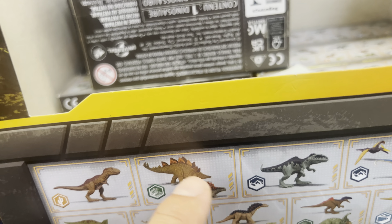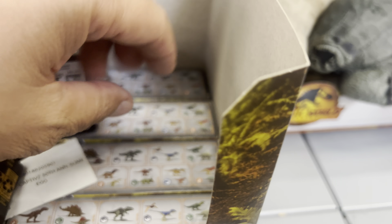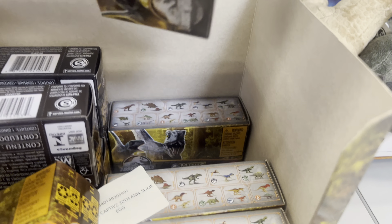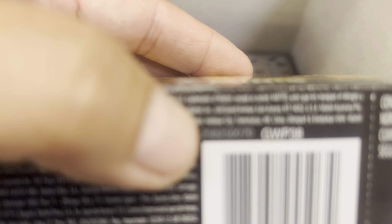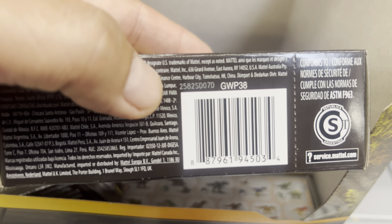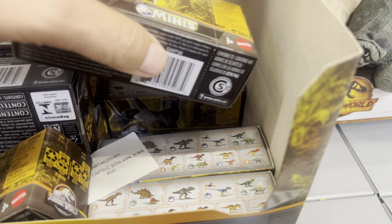So these Minis are $3.97. That's how you get each one of them. Look at the QR code, and next to the number — see, that one's 05D. This one's 07D — right here, 07D. That's how you determine which Mini you're getting.